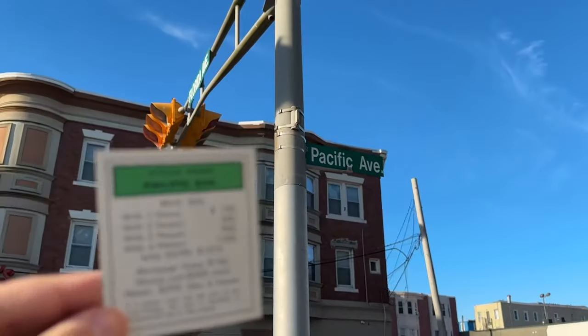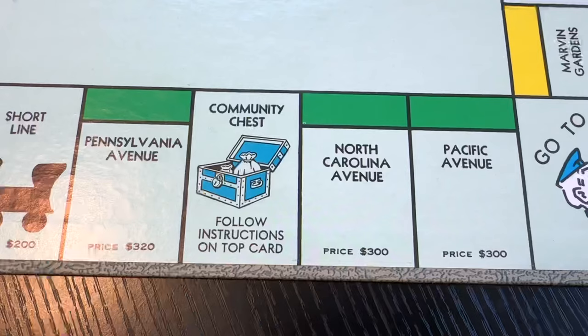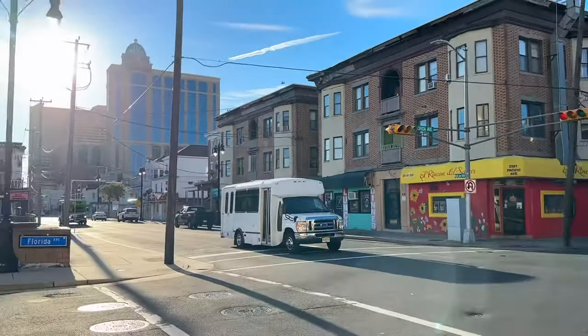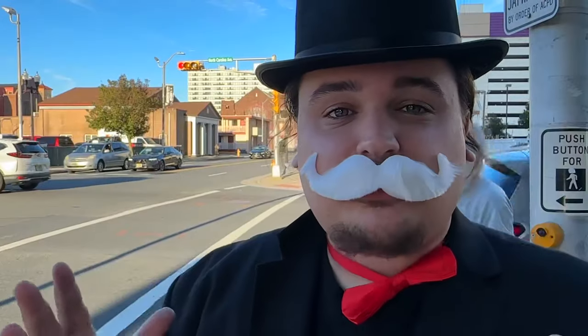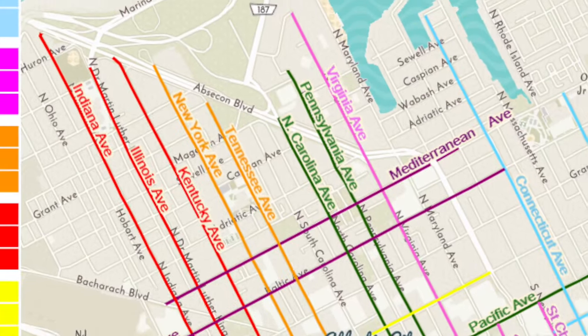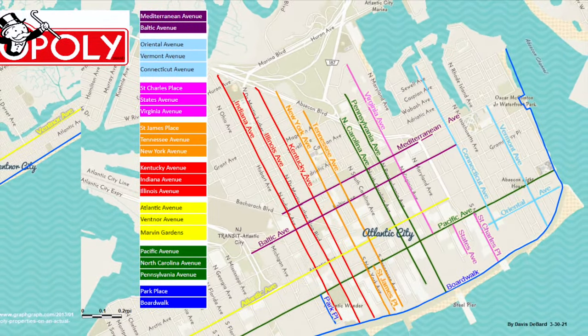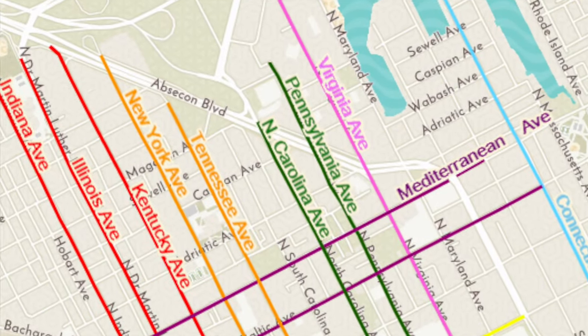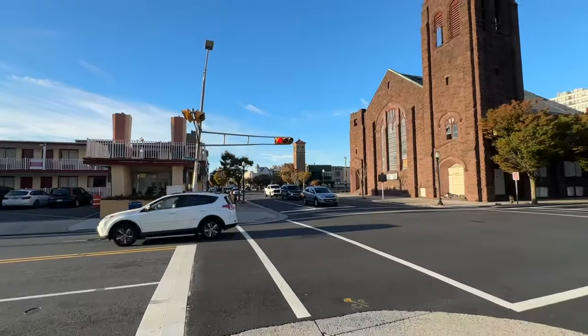Along this entire street is Pacific Avenue, the first of the green properties. This road sits right between Atlantic Avenue and the boardwalk, so you'll find many shops and casinos here. Next is North Carolina Avenue, which is almost right in the middle of the city, and right next to it is Pennsylvania Avenue — these streets run right alongside each other.